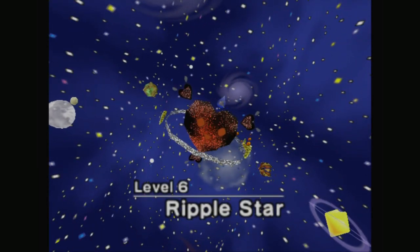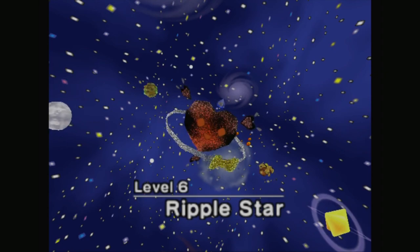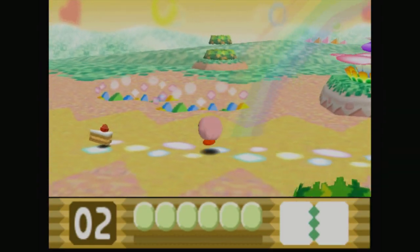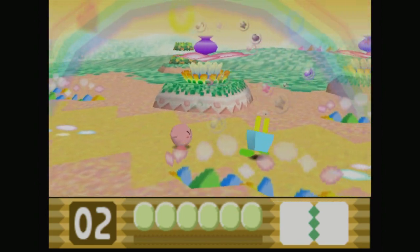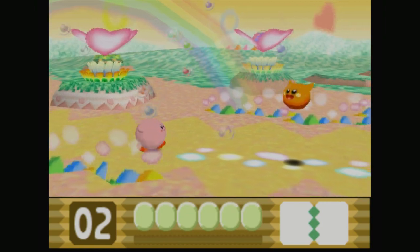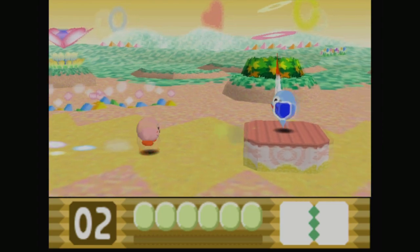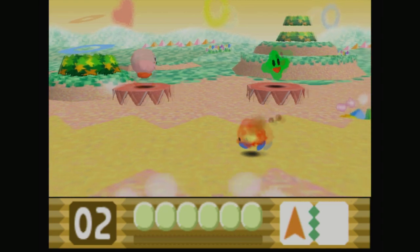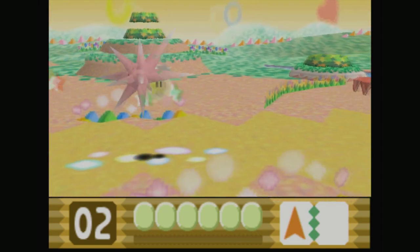Hey everybody, Pam Bam Richard here, and welcome to the finale of the Kirby 64 playthrough. We're now entering the final planet of the solar system, Ripple Star. Stage 1 of Ripple Star is a nearly one-to-one copy of Popstar Stage 1 - and you'd be right to think that. I don't know why they did this, but at least the aesthetics are different. It's kind of odd that they reused nearly the exact same layout as Level 1 of Popstar.